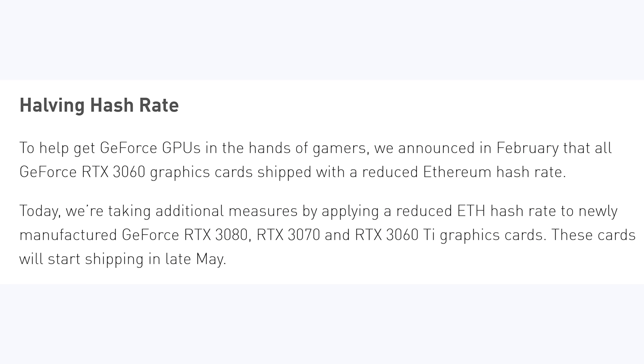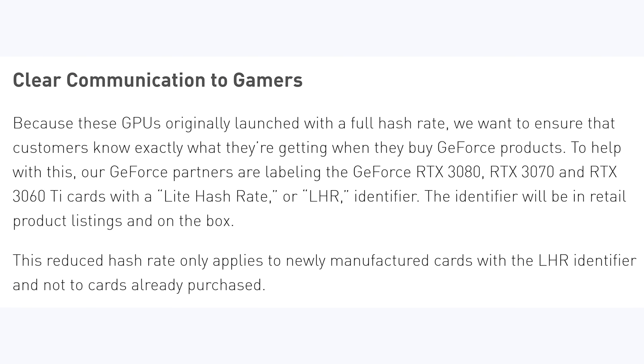According to Nvidia, they say: 'To help get GeForce GPUs in the hands of gamers, we announced in February that all GeForce RTX 3060 graphics cards shipped with a reduced Ethereum hash rate. Today we're taking additional measures by applying a reduced Ethereum hash rate to newly manufactured GeForce RTX 3080, RTX 3070, and RTX 3060 Ti graphics cards. These cards will start shipping in late May.' Because these GPUs originally launched with a full hash rate, Nvidia wants to ensure customers know what they're getting — so GeForce partners are labeling these cards with a Light Hash Rate or LHR identifier, on retail listings and on the box. This reduced hash rate only applies to newly manufactured LHR cards, not to cards already purchased.